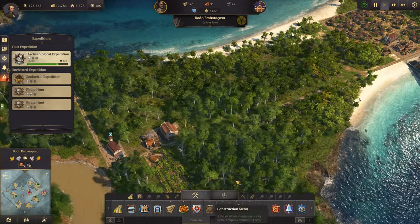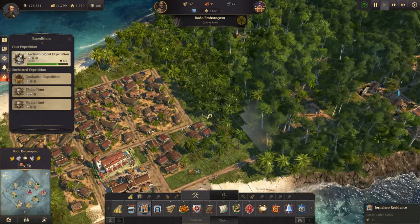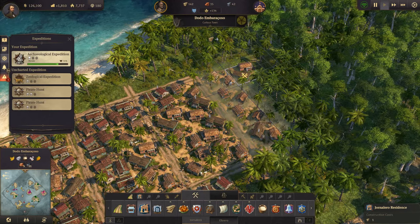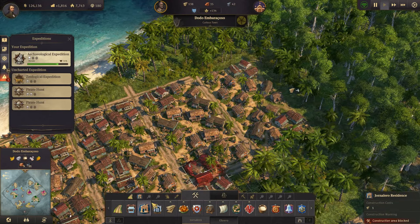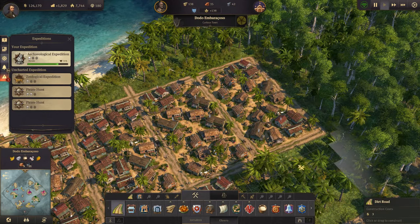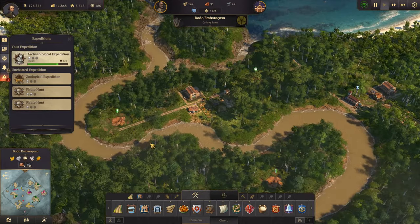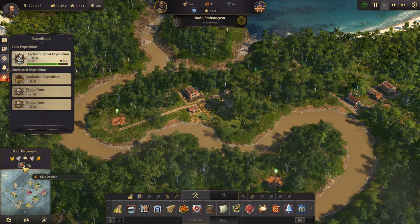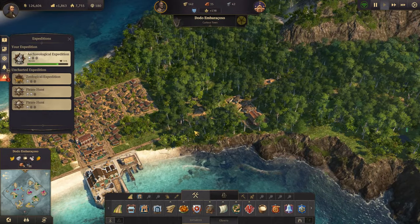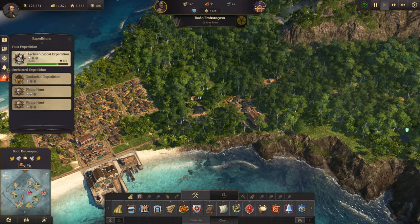Let's do a bit more expansion of the town here because we do need to upgrade to - what are they - obreros fairly soon, so that we can get some clay going. Because we don't have clay production at all over here in the new world, and this island has five clay deposits, so I think that's a bit of a priority. Look at that income - it's beautiful.